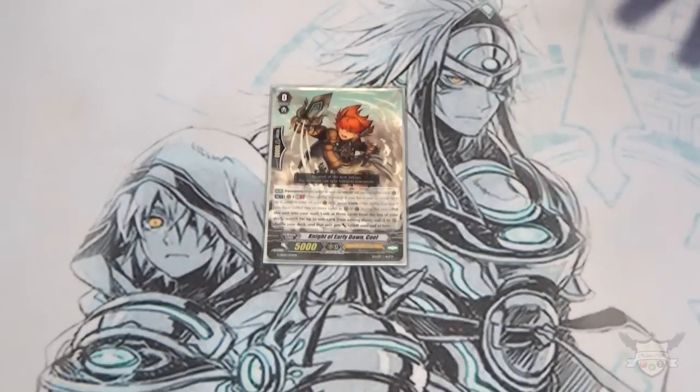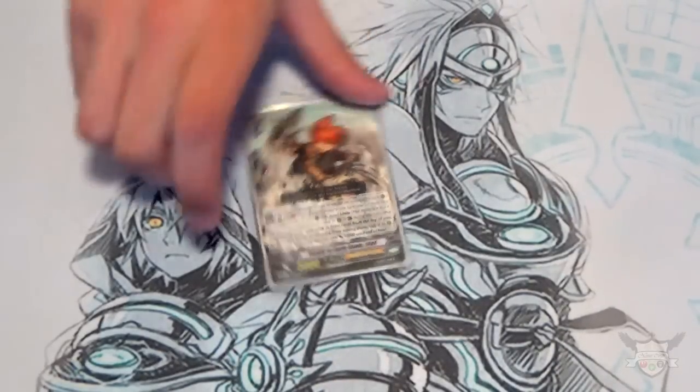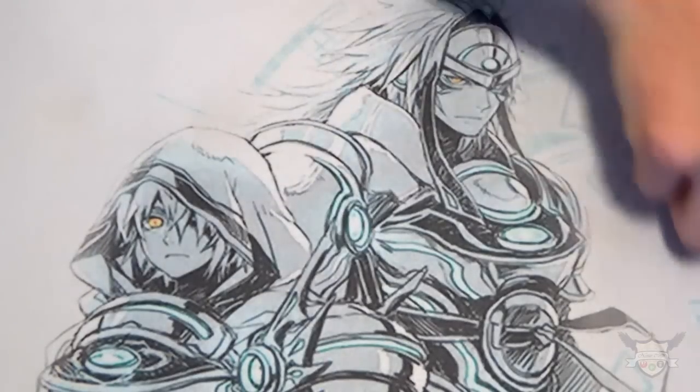My starter is Knight of Early Dawn, Coel. Coel's skill is GB1 Unite — you can move into the soul, look at the top 3 cards of your deck, pick one, call it, it gets plus 2k, and put the rest back and shuffle. Really good starter for Unite, the typical starter you want for a Unite deck.